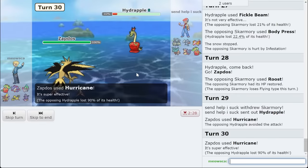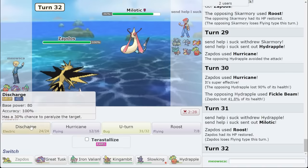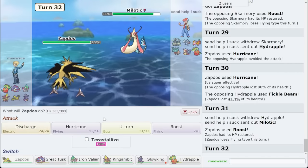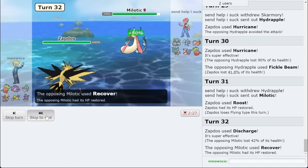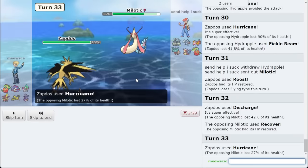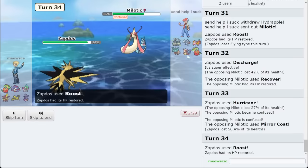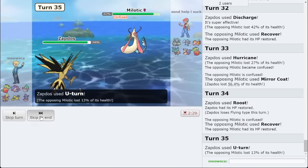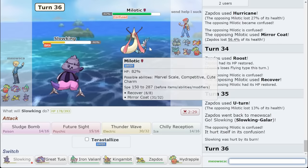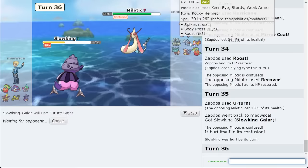That'll Roost here on Milo and then go for... Hmm. I guess they could be Miracle, but I still want to get my chip. Not a Hurricane just in case they are Miracle — let me scout for it. They are Miracle, cool. Good information. I think what I actually want to do here is just make the Slowking play, eat every hit, get a Future Sight lined up, and then spin on Ting Lu — because I want that Future Sight lined up just to do damage.